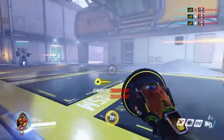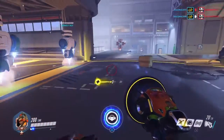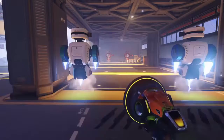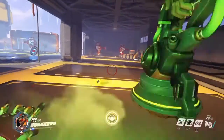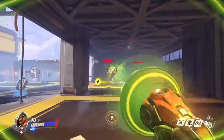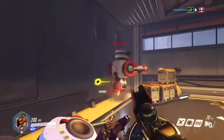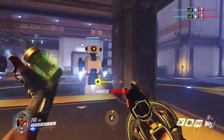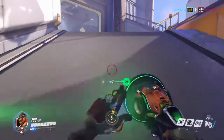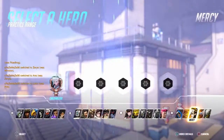For his ultimate, it's called the Sound Barrier. When he activates it, he increases the health of his teammates for a certain amount of time so they can survive longer. That's what makes Lucio a good support. It does take a lot to play him, but once you get used to him he tends to be a little bit easier.